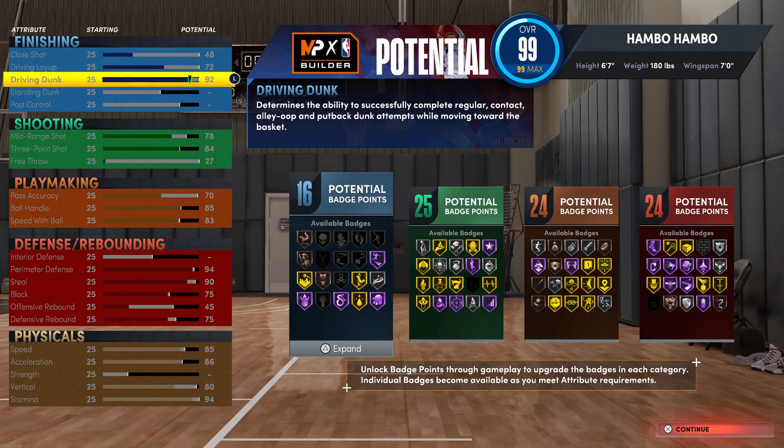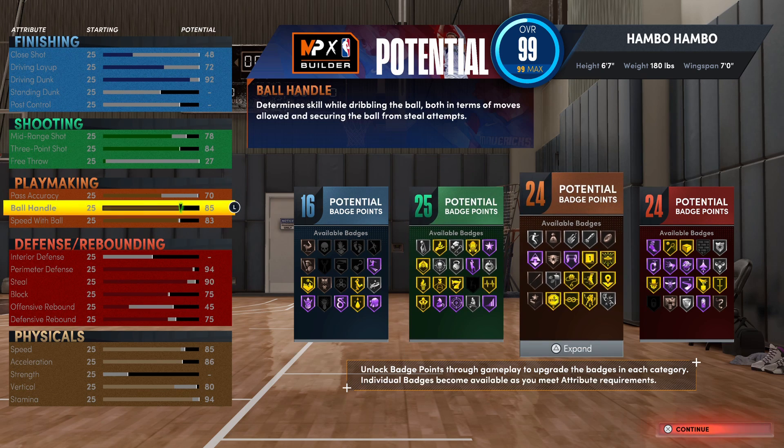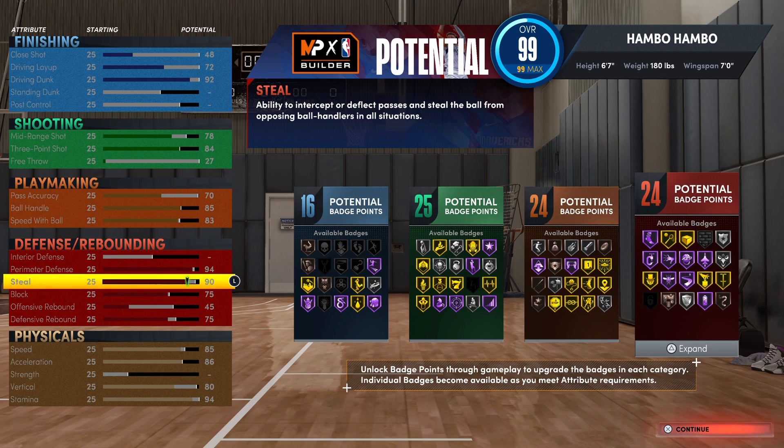For finishing, this is a ton better than the previous builds — you get Gold Posterizer, 16 finishing badges, and the elite contact dunk package. For shooting, you'll still be able to green very consistently. Playmaking is all-around decent with 24 total playmaking badges. The defense on this build is easily the best part: Gold Clamps, Gold Interceptor, Silver Rim Protector, and Silver Intimidator — just top tier.